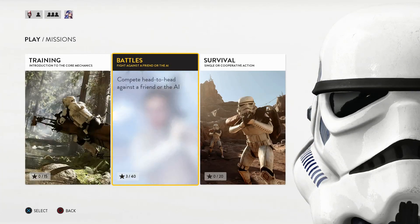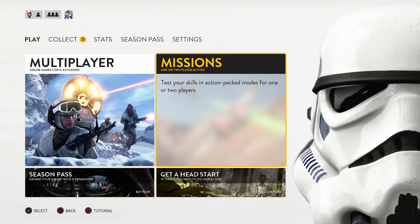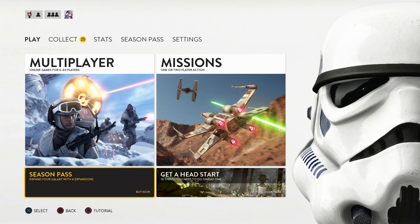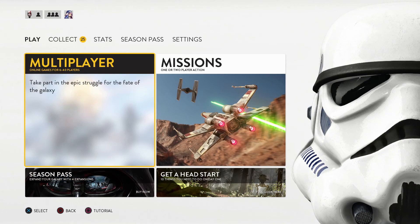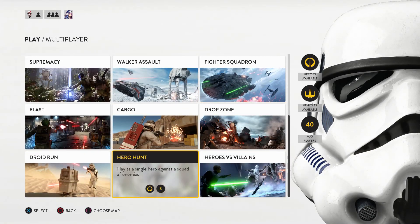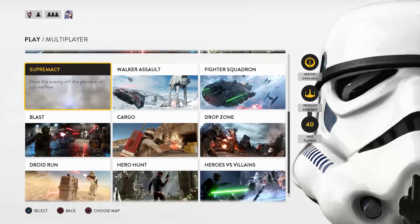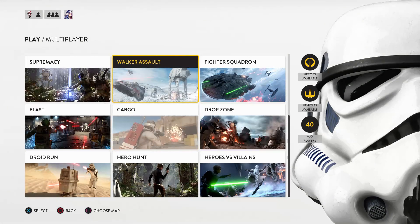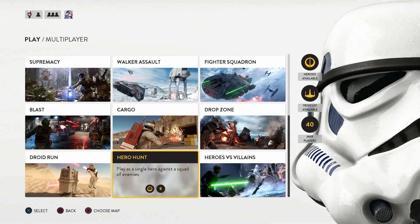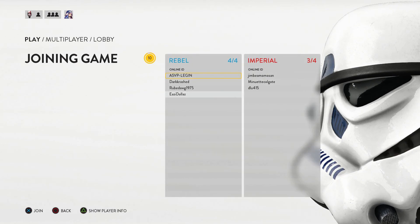The hero battles are pretty cool, pretty straightforward, but I wanted to try something different since this game really doesn't have any campaign mode. I'm just making these videos based on what I feel like playing and what you guys enjoy watching. So I decided to jump into multiplayer and we're going to do Hero Hunt — never played it before. I played Blast, Walker Assault, and Drop Zone, but never Hero Hunt.